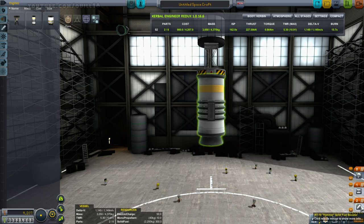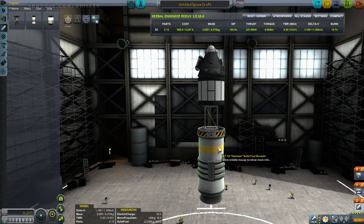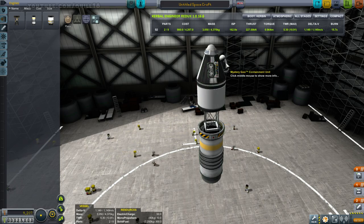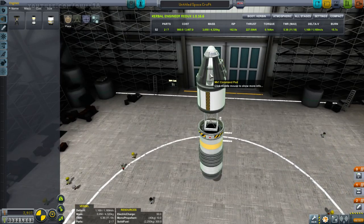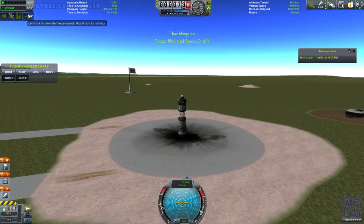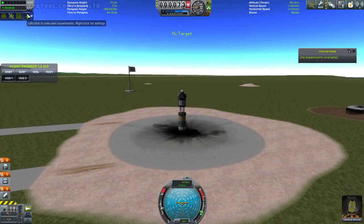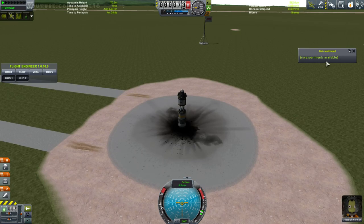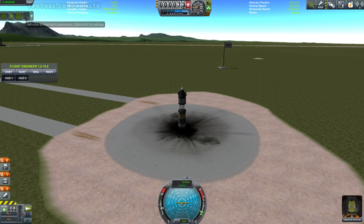I don't really need two stages for this demo though, so let's get rid of that. Simple launch with a solid rocket booster, separate parachute. Let me throw an extra goo pod on there, turn on the symmetry. I don't know why we didn't get the Science Alert last time — it was working a second ago. I'm sure it worked on the launch pad as well. I'm wondering if it's because I didn't quit Kerbal Space Program between runs, so it still has the old session in memory.